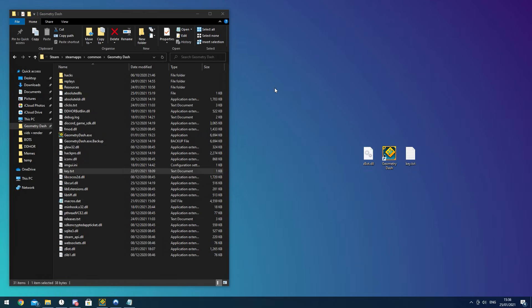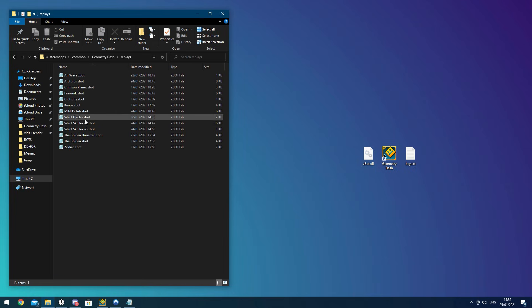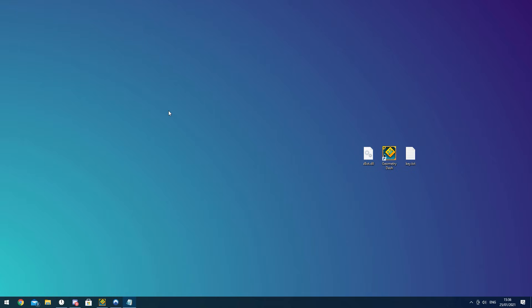For importing macros: someone could give you a .zbot file and you just put that into your GDTree dash replays folder. Anyway, that's basically it.